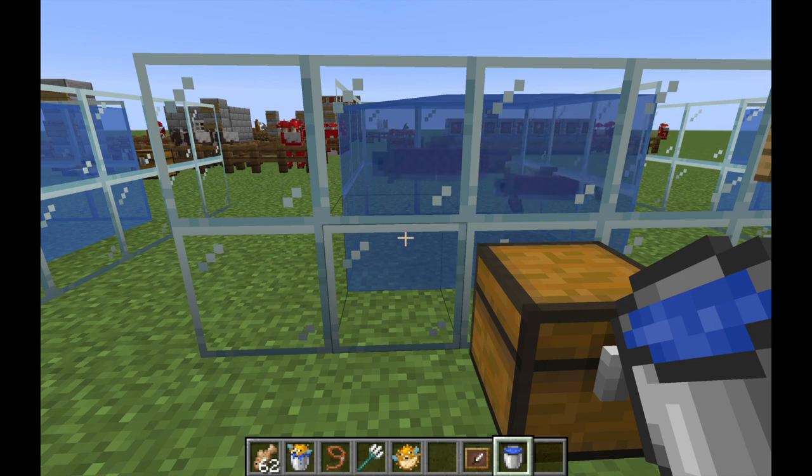The first thing you have to understand about salmon is they are a passive mob, so they'll just kind of leave you alone if you swim by them. They spawn 12 to 32 blocks away. This is pretty normal for all aquatic mobs — things like pufferfish and cod also follow these rules, basically any aquatic mob.